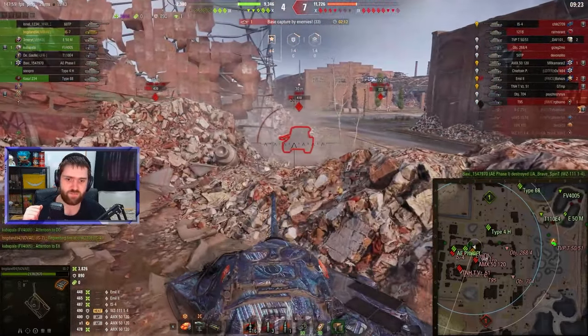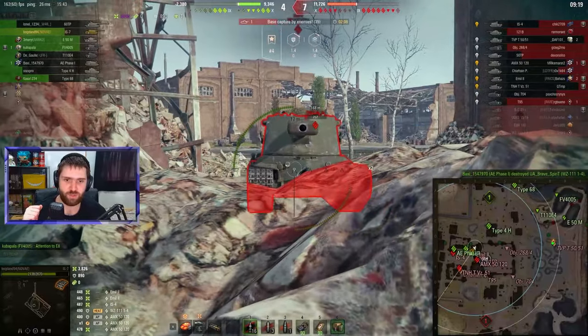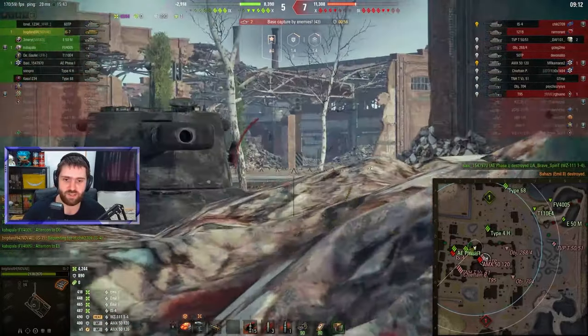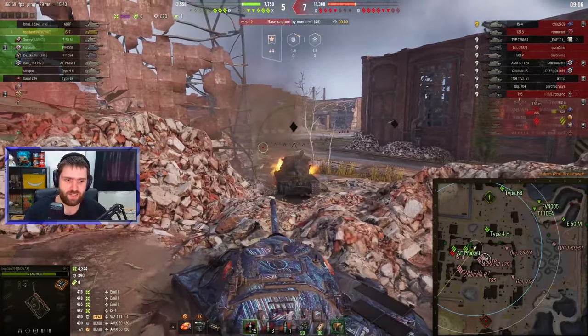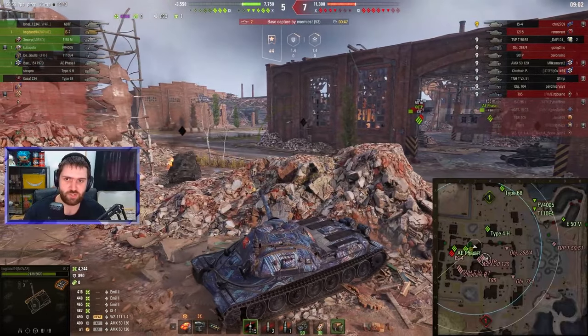Bogdan is going after the Type 4 Heavy, but just says please and thank you — putting one into the hull of the Emil, easy pen, easy kill. Getting some low rolls though: 490 alpha damage on the IS-7, but getting 448 and 465, which are unfortunately low rolls.